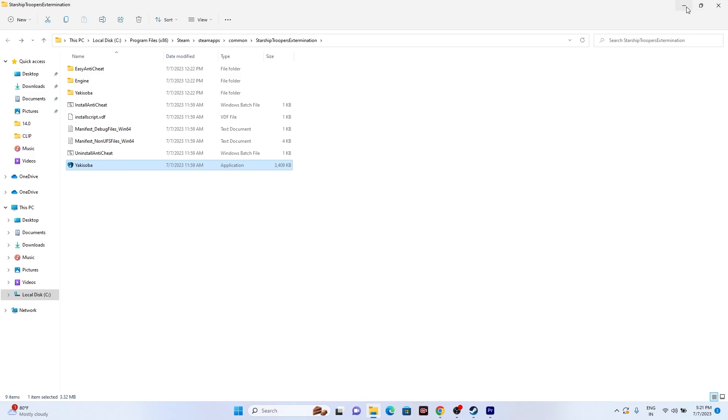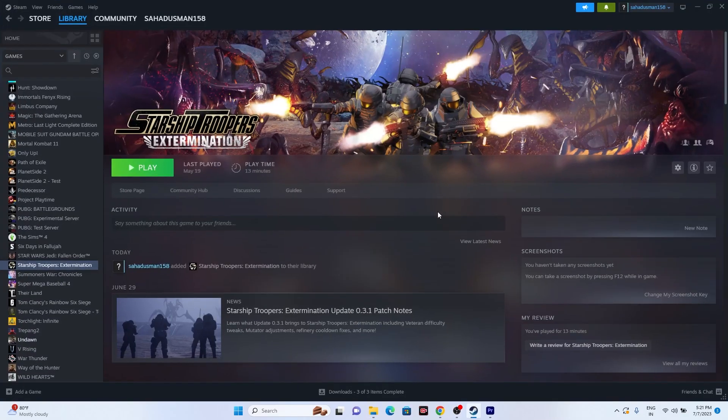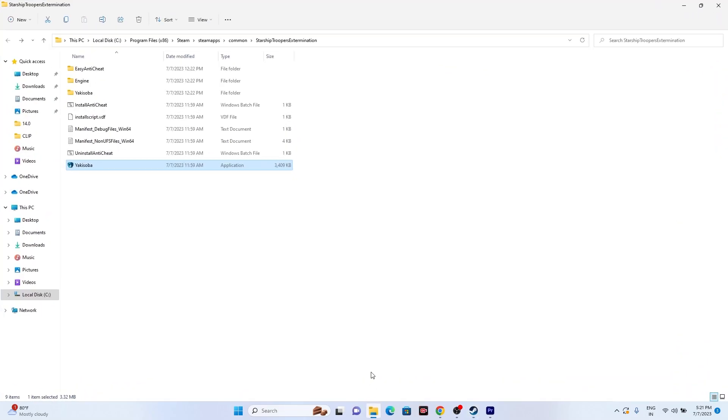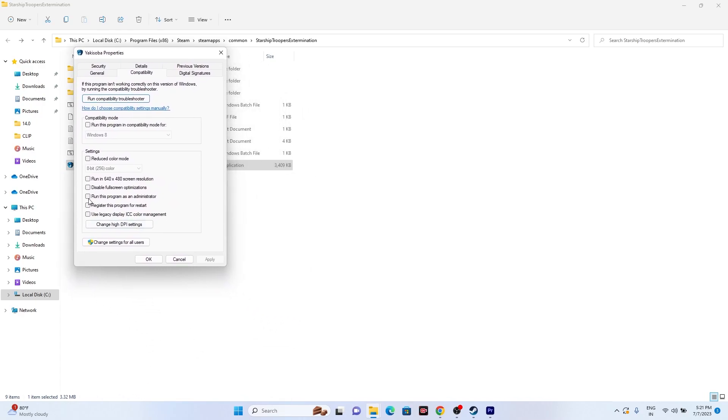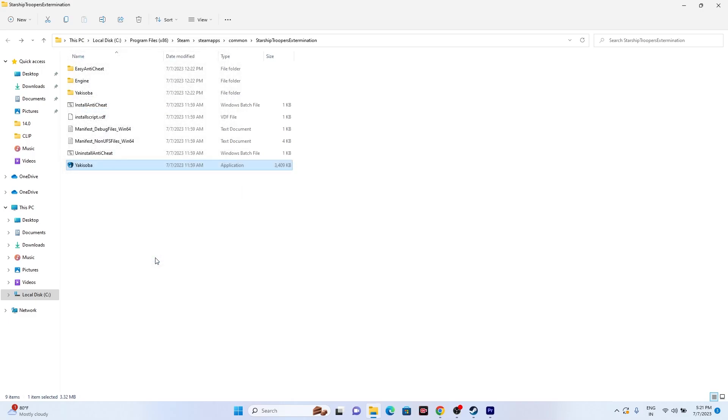The next step is to run the game as an administrator. From the installation folder, select the game application, right-click, go to Show More Options, then Properties, then Compatibility. Check the box for 'Run this program as an administrator', click Apply and OK, then try launching the game. This should fix the issue for most users.